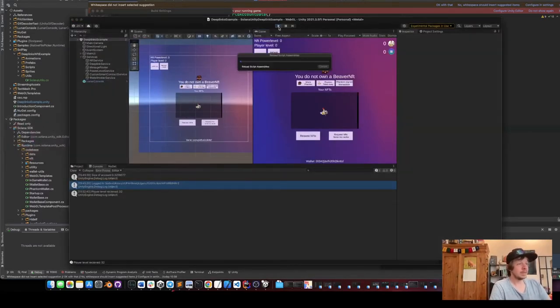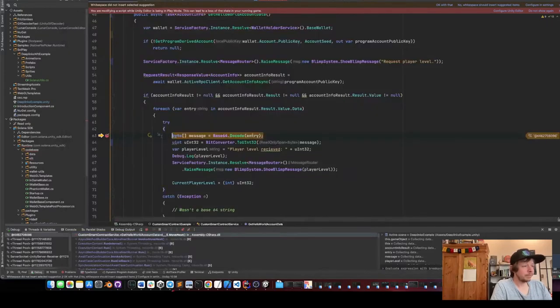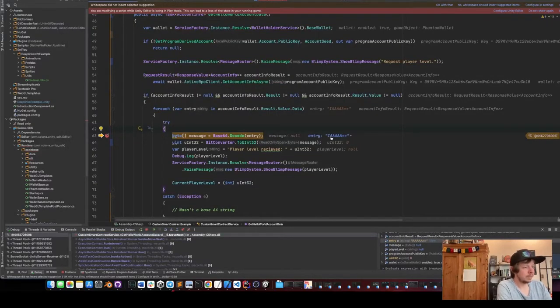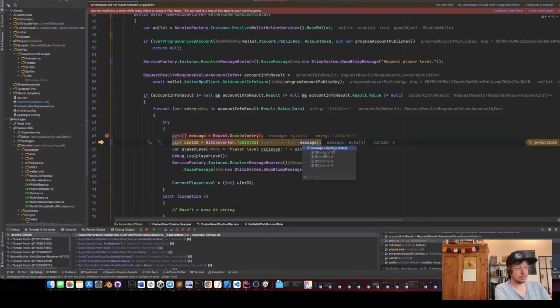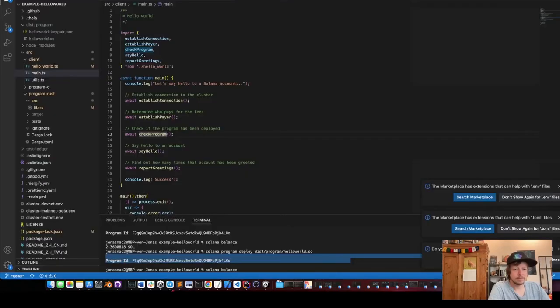I start the game and I'm already level 32 in my Unity wallet. We see this is the data, we convert the bytes — the first byte is 32, it's four bytes exactly matching the account size — we convert it into an unsigned int, get 32, log a message that the player level is now 32, show a little blimp on screen, and save it.